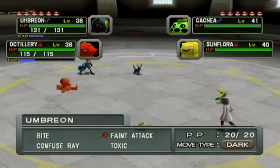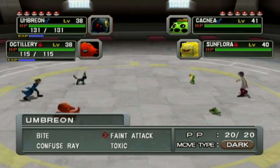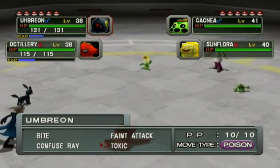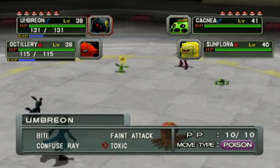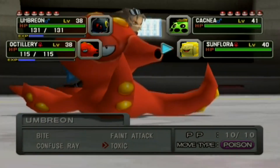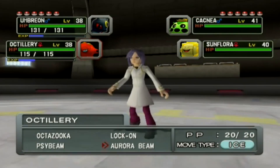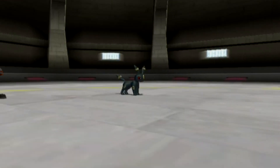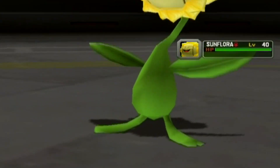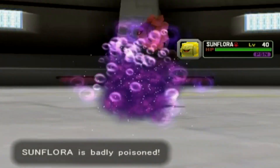Now that we have Faint Attack on our side, I have a pokemon that can guarantee a hit every turn. Before anything else, I'm going to start with Toxic to ensure damage at the end of every turn. Use Toxic on Sunflora, Octillery use Aurora Beam on Cacnea. I started with Octillery because it has moves super effective against the majority of his team, and it can hopefully survive whatever it's up against.